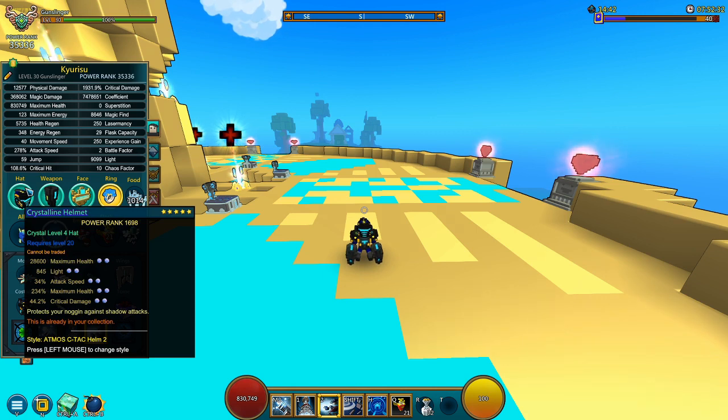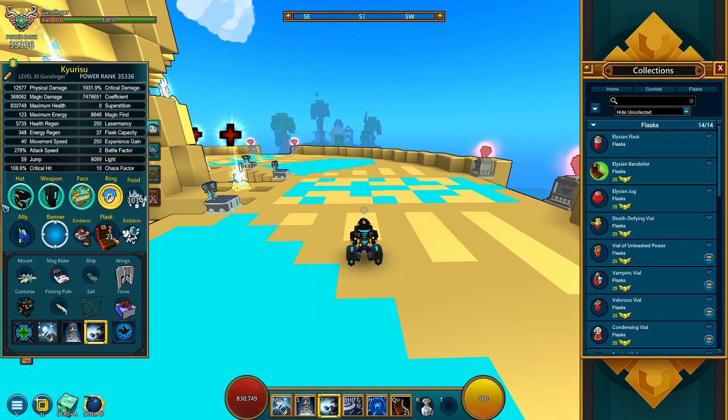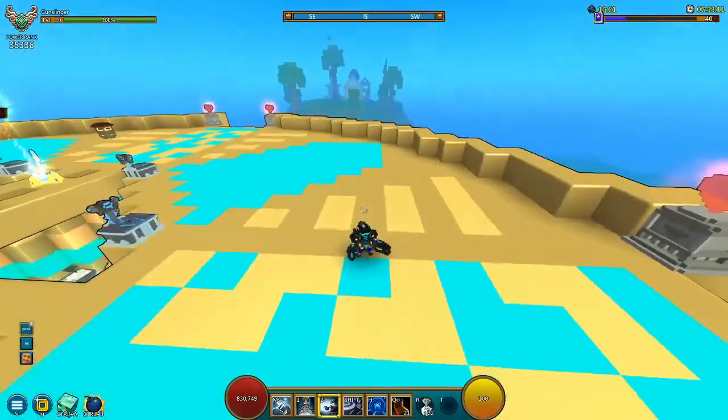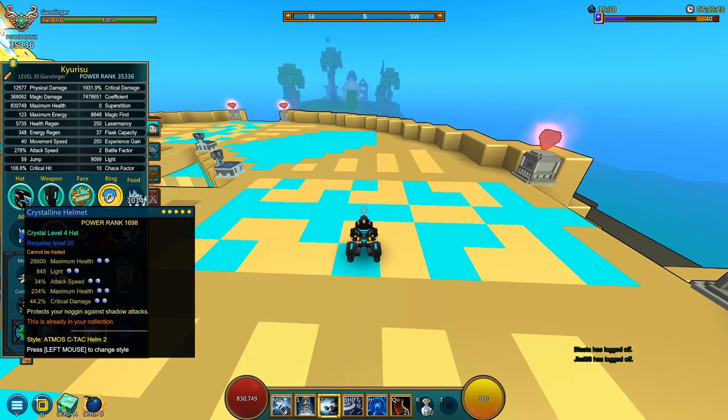For the fourth stat on the hat, I'd recommend maximum health. Some may argue why you need max health, but gunslinger is going to be a class used to kill bosses, so you want your class a little bit tankier. As we saw in the Leviathan video using the Elysian Bandolier, there isn't much time to heal up, and if you accidentally miss a flask you'll just die. So maximum health on the fourth stat keeps you on the safe side. You can swap it for magic find or critical hit if needed.